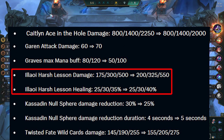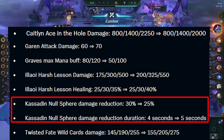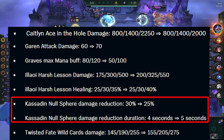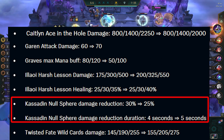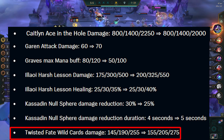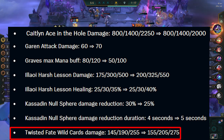Illaoi gets a buff at all levels. This is fine as bruiser openers don't feel amazing, and now she might even be worth 3-starring in some comps. Kassadin gets a small nerf — his spell makes him less tanky but it lasts longer, and he should still be the primary tank in reroll Kogma. Twisted Fate gets buffed at all levels, which should help the early game of both Syndicate Shaco and Arcanus Lux — nice to see as those comps have weak early games.